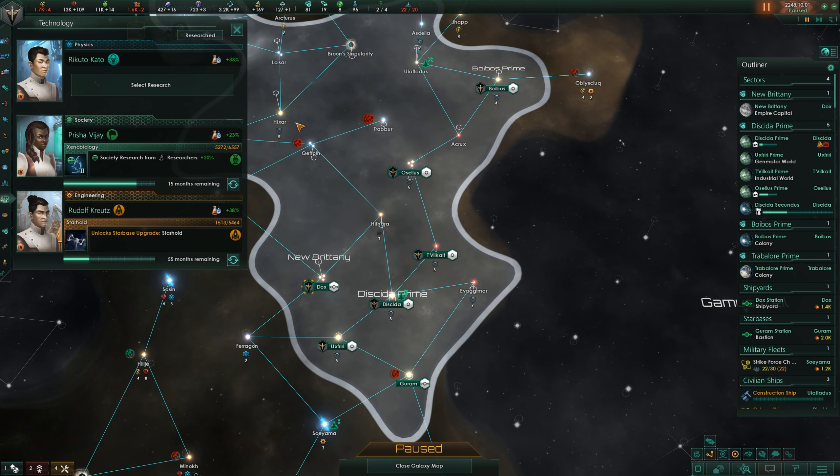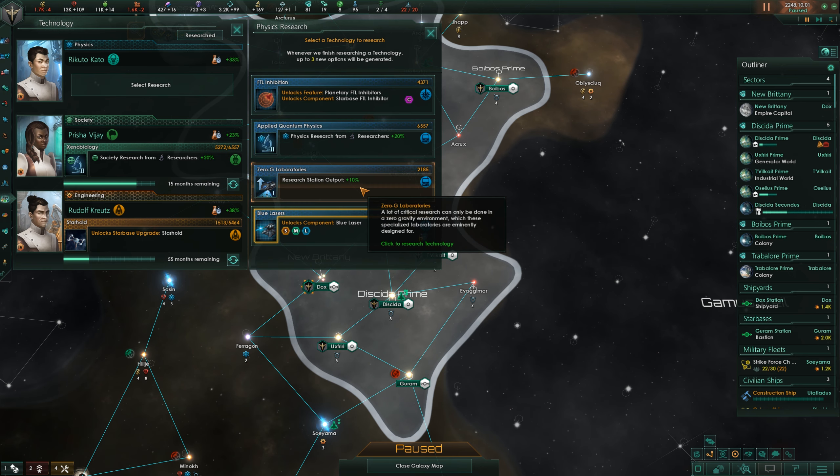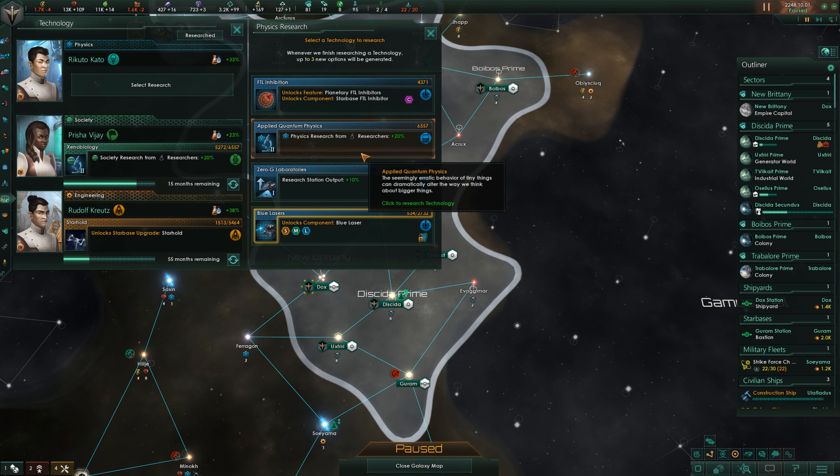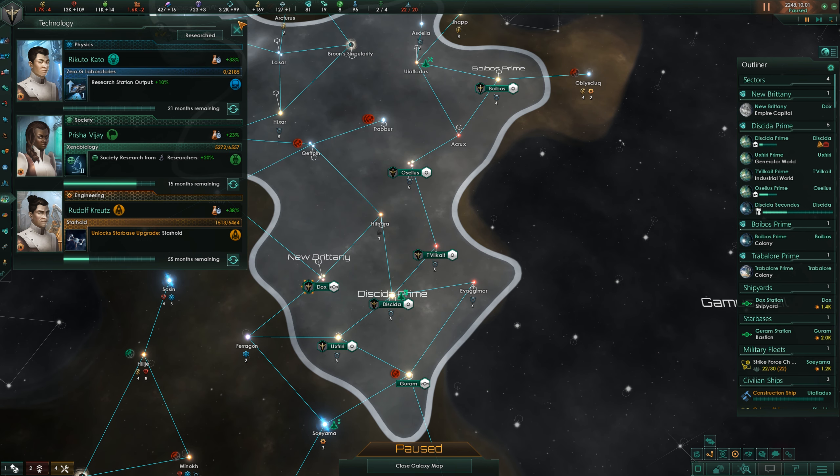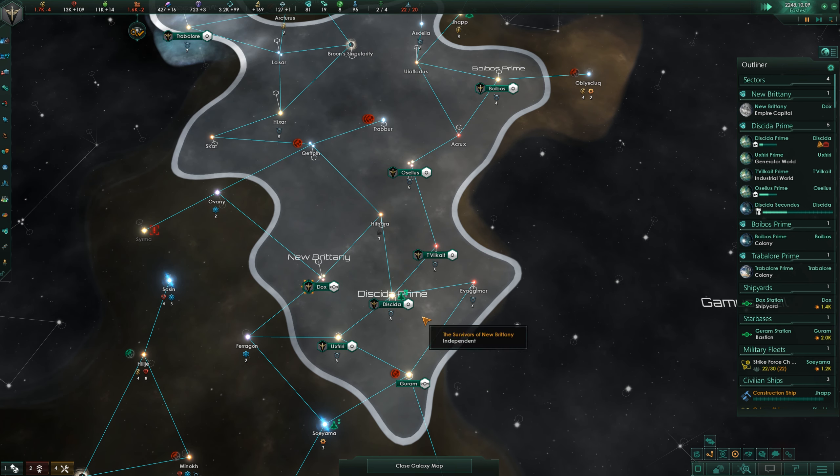Physics research — apparently I was not researching anything. Research station output or physics research for researchers. I think either one of these is good; this one's actually a little bit quicker. Let's go and do the research station output because we are building a few of those around.